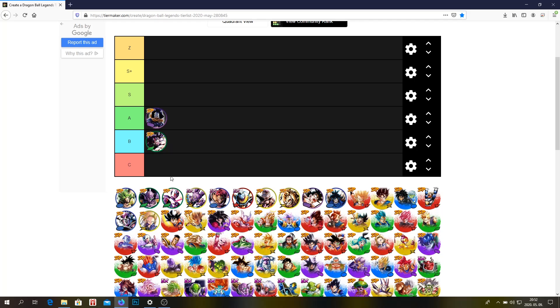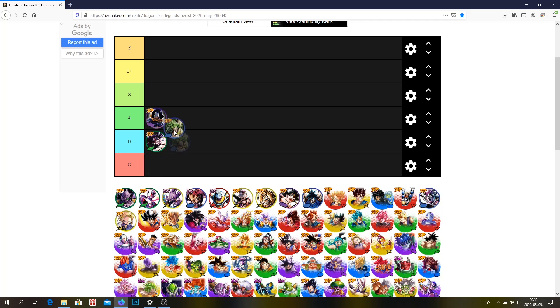Android 17 could be a little bit higher, but I think he's an A tier unit. Zenkai Broly, I'm going to put him in S tier. At Zenkai 1 he's an S tier unit. At Zenkai 7 he would be a Z tier unit for sure, but I'm not going to include Zenkai 7 units.